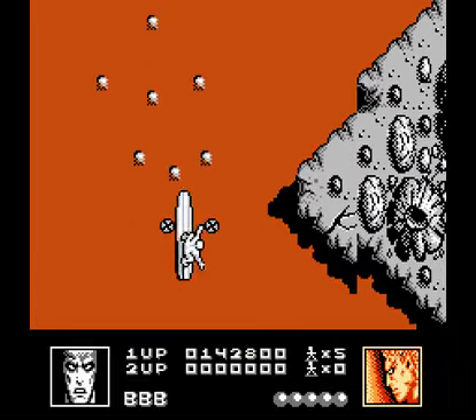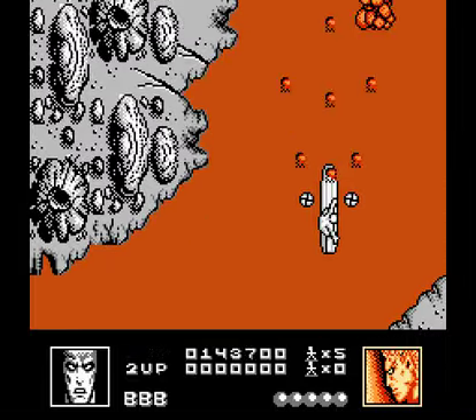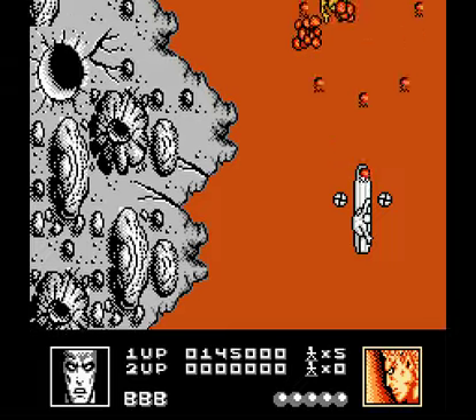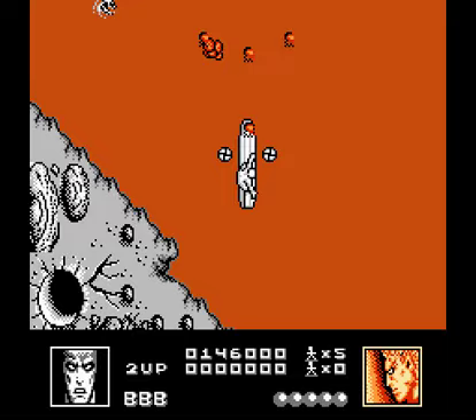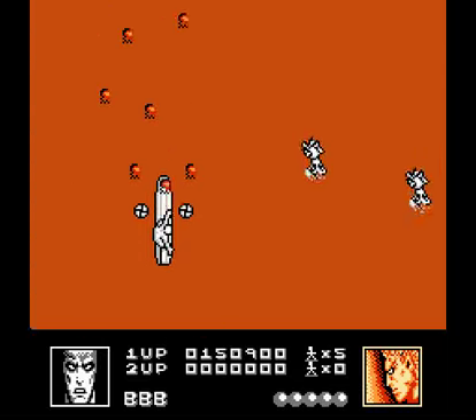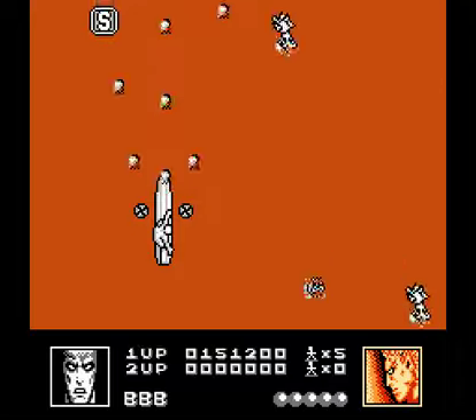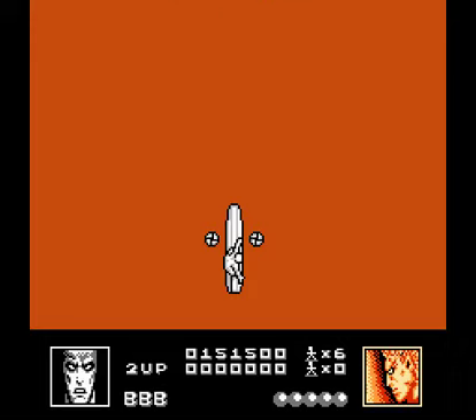Does it sound like a plan to you? Because it sounds like a plan to me. But at least they're giving us a bit of a wider birth now. And once you see this, you're done. There's no miniboss — it's just a bunch of hands. Make sure to grab that one because it's an extra life. So that's section one of Fire Lord cleared. Not bad. It'll get worse, I'm sure.